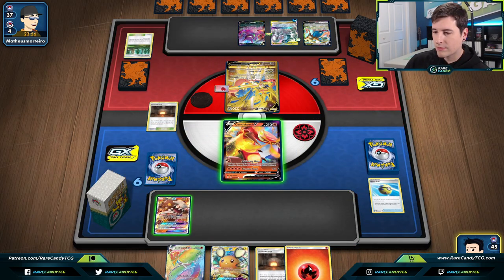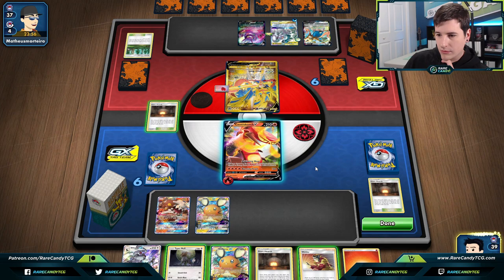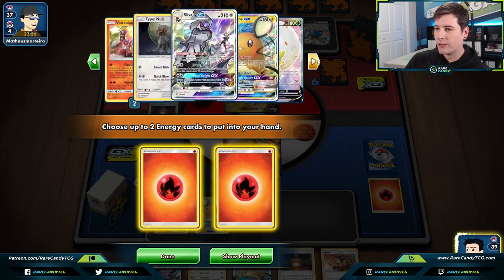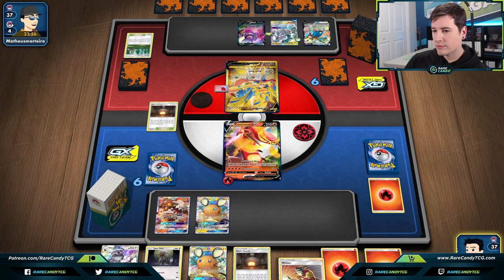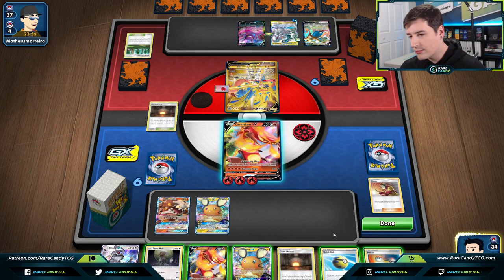Being able to just take a KO immediately on Zacian definitely doesn't feel bad. We're going to Dedenne-change, toss the fire energy. We have all four Switch and Air Balloon so good odds of hitting what we need. We go for the Welder and do get Switch. There's a world where I want to just evolve into Centiskorch next turn, but if we Welder again we can actually knock out ADP, so I think we're going to do this.